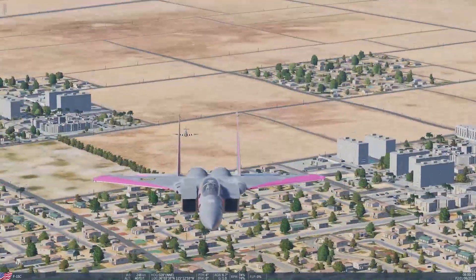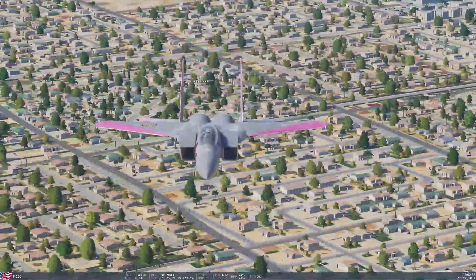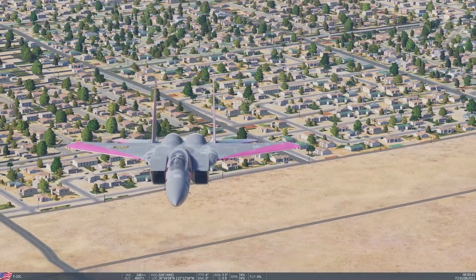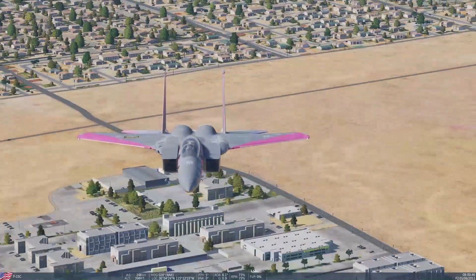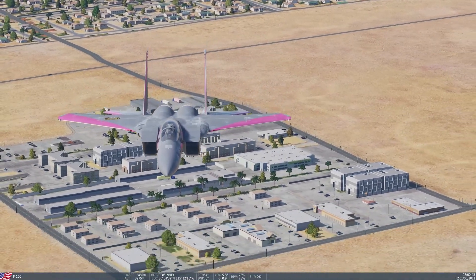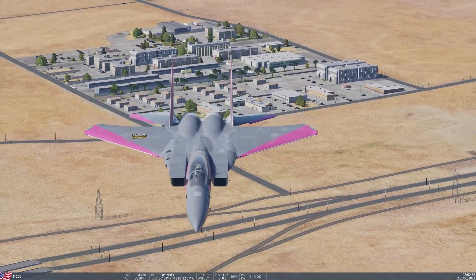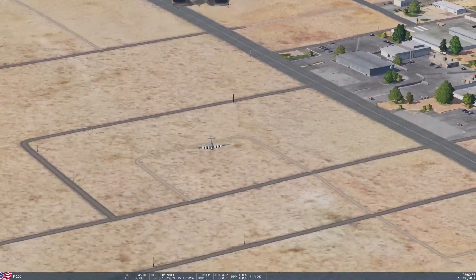I was doing a little testing in DCS after my video where I thought the MiG-29 jet exhaust had caught the Spitfire on fire. Somebody said that I just overstressed my aircraft, and I wasn't quite sure, because I didn't understand why it was catching on fire if it was just an overstress issue — wings should fall off and I should fall out of the sky, but it shouldn't catch on fire.